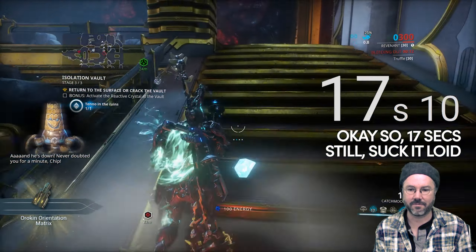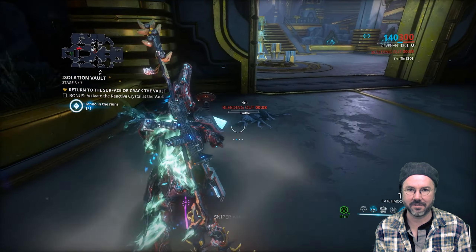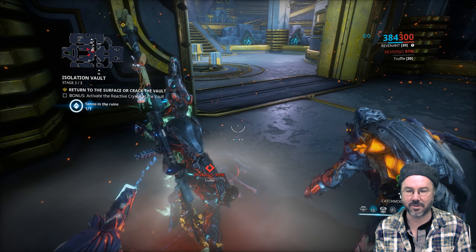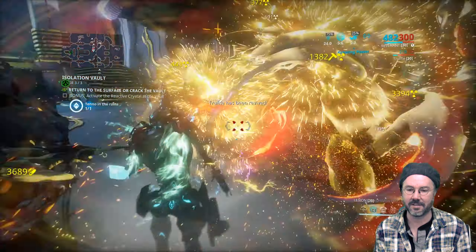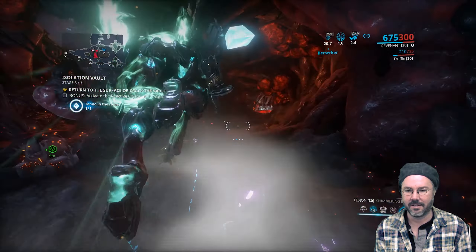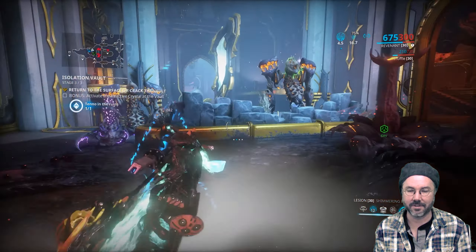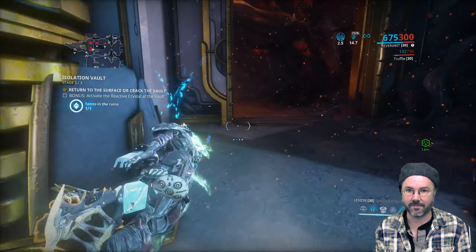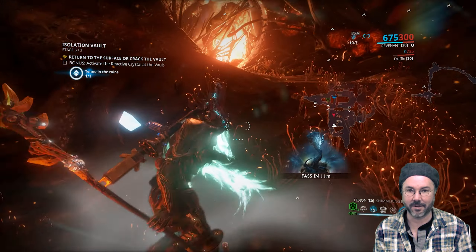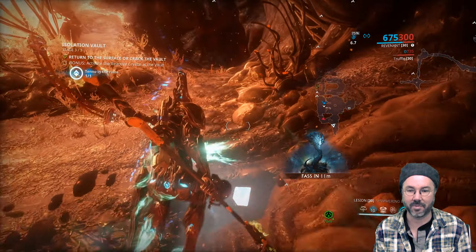We're doing this for the Necriloid faction. Some people are under the impression that the vaults are a good place to farm resources — I'm not convinced of that. There are resources that simply don't drop down here, and the ones that do, I think there are more efficient ways to get. The exception is scintillant, which is just generally difficult to get. So if you're tired of running bounties, or of mining and fishing and fighting around obelisks, then the vaults are a good option to break the monotony.